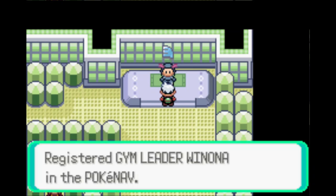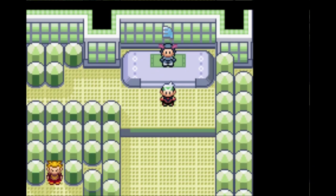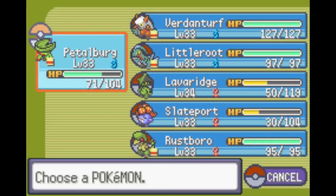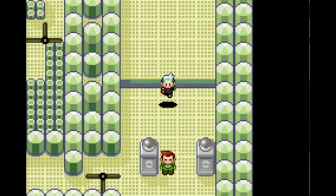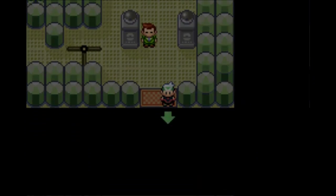Now it just leaves the seventh and eighth gyms. We'll be walking into the seventh gym with two dark types against primarily psychic type Pokemon - beautiful. Then six grass types against water types for the eighth gym - actually fantastic. That was ridiculous. As always, thank you so much for your time, I really appreciate it. I'll catch you on the flip - peace.